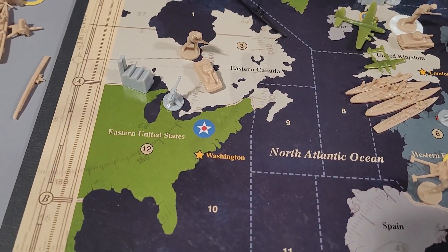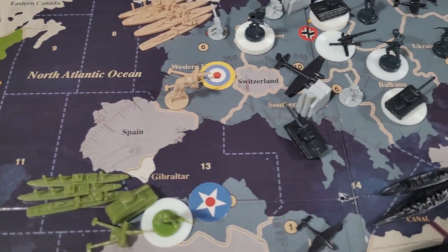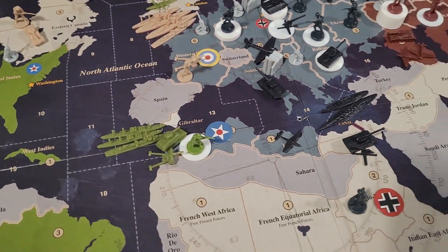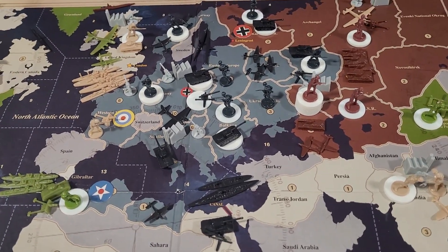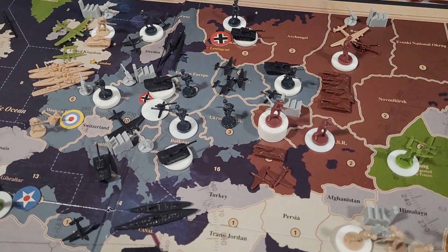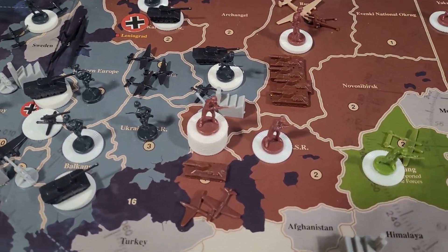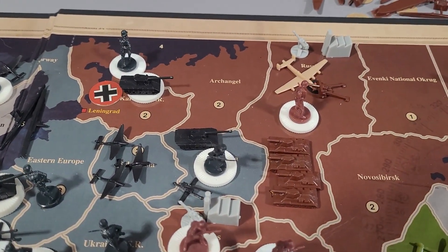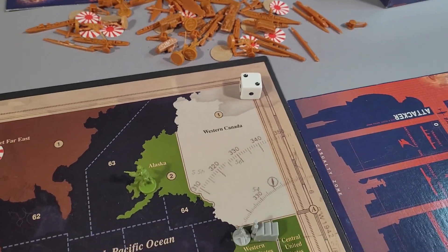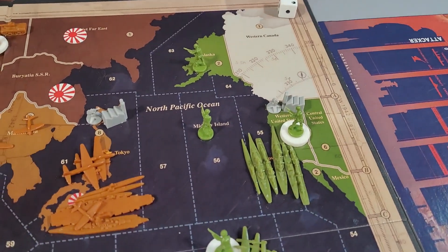A little surprise: the British were able to take Western Europe without suffering any losses — two battleships providing two bombards. There were only three German units there. I think I made a mistake bringing two tanks over to the Balkans wanting to pressure Moscow, and left only three infantry in Europe with the AA gun. Down in Africa, the Germans took Anglo-Egyptian Sudan for the loss of one infantry. Pretty good dice all around for the Axis during the first turn.